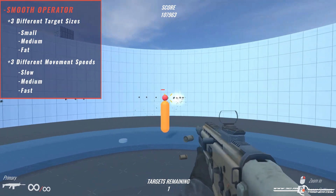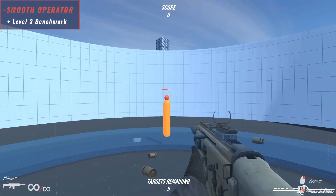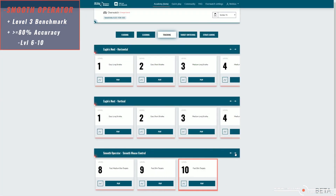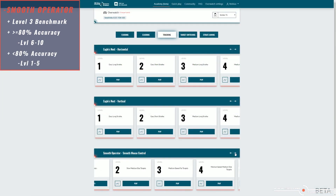If you don't have any clue where to start, try level 3, as it's a great indicator for measuring your current skill level. If you hit at least 80% accuracy, you can go straight to levels 6 through 10. Anything below 80%, I recommend sticking to levels 1 to 5.